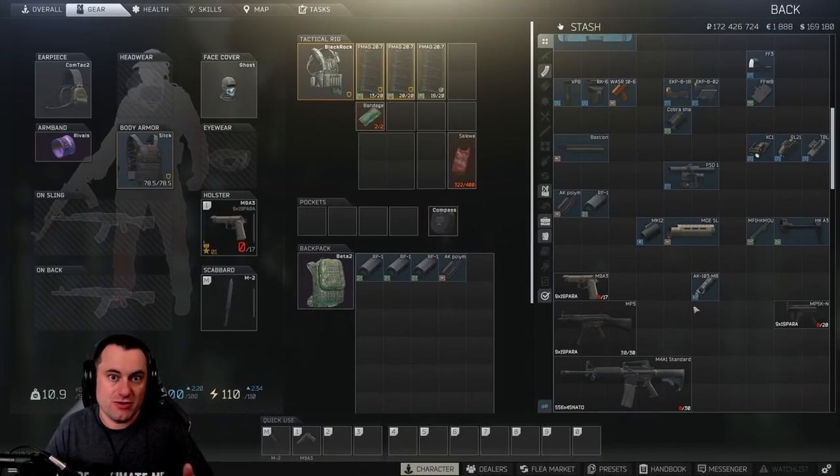I've spent the last couple of days going through low-level accounts — like level 1, level 2 — with level 1 traders to figure out what you could buy, what you can't buy, what's available to you. So I can give you a couple of gun builds you can run with until you get to level 10, the flea market unlocks, and traders unlock. We're just going to talk about what you have at level 1 traders and what you can actually build versus not build.